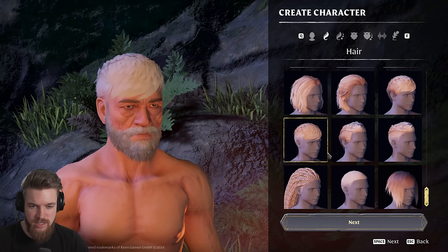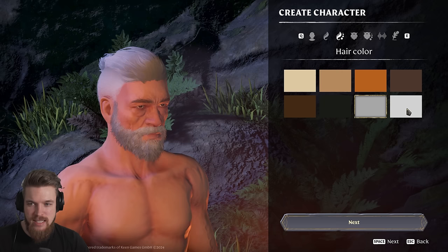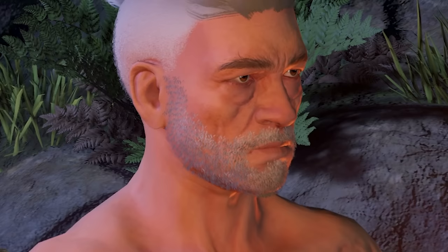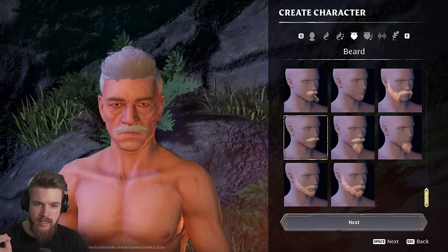Every standard hairstyle is here, even the crazy-looking war braids. Then we have hair color — ginger, brown, black hair, and there's even gray and white. I think we're going to go with a dark gray. Then we have the beard option, ranging from no razor to a really nice little mustache and other styles. We're going with a full-on beard because that's the best choice.